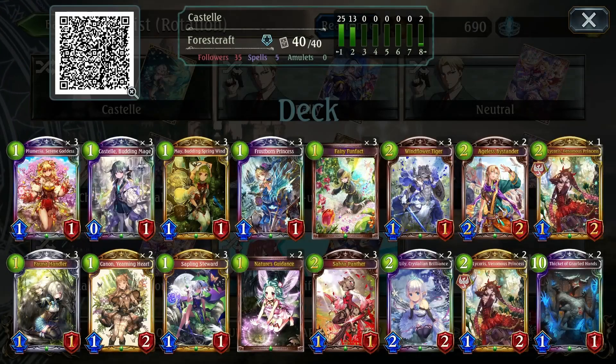Today we'll be playing Castell Forest. Castell Forest is a deck that is in theory pretty decently positioned in the current meta, because having almost guaranteed access to May allows you to clear Mysterious early boards, and a turn 6 to 7 lethal on average — which allows you to actually contest Mysterious in terms of lethal speed.